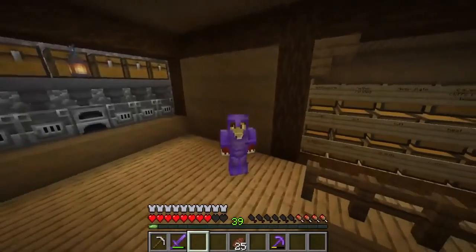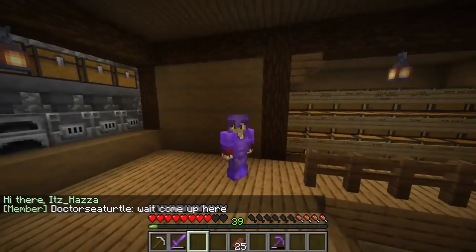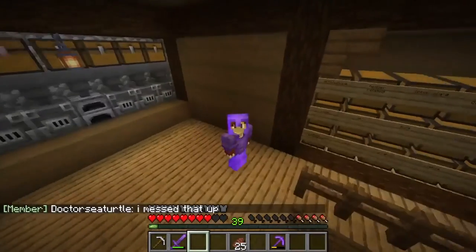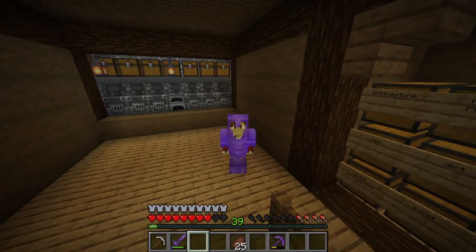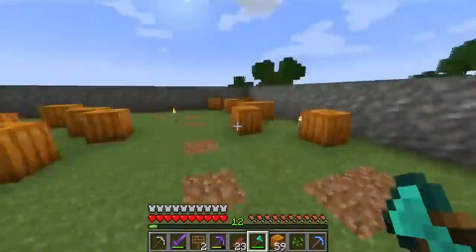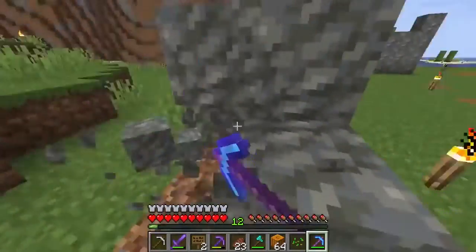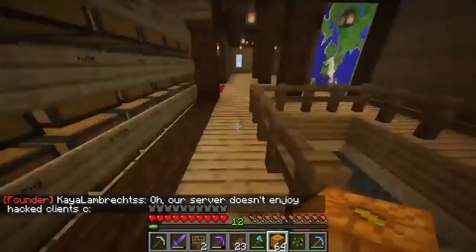Now, in the next clip I'm going to go get rid of the pumpkin patch. And in the next clip I'm going to reveal something that I want to make on the server — but you'll have to see that clip to understand. So let's get rid of the pumpkin patch and let me show you the new project on the server. Let's get started with the clip.